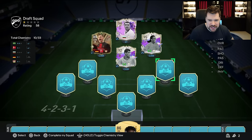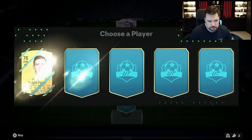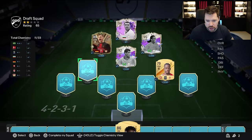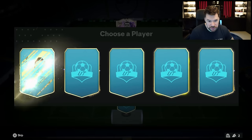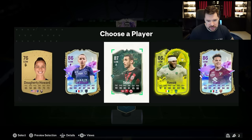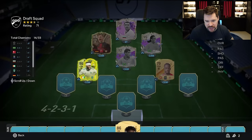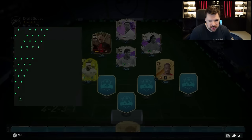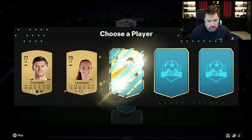Let's get CDM number one — Zakaria. CDM number two. I'm actually very tempted here to take Kessier. There's a lot of good Saudi League players now and links. And he's got the radioactive chemistry which gives him full chemistry straight away, which is very nice.